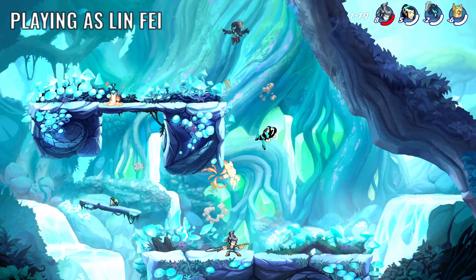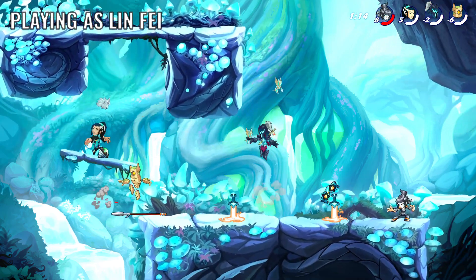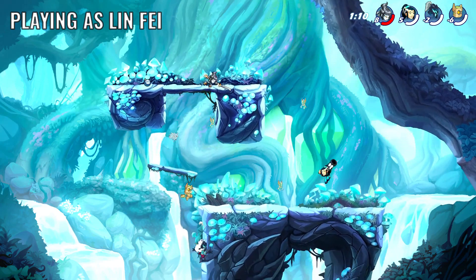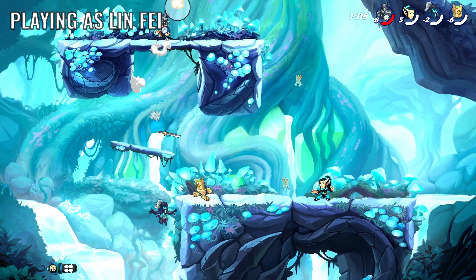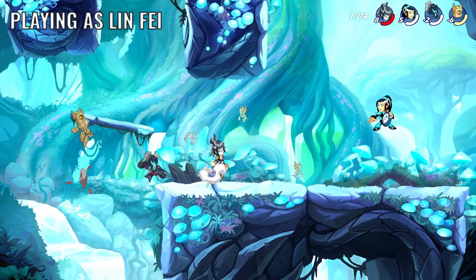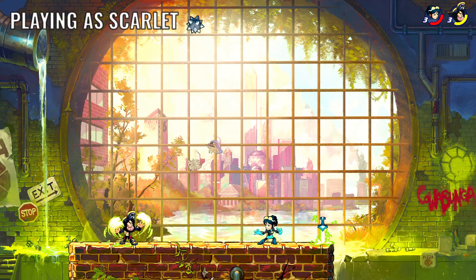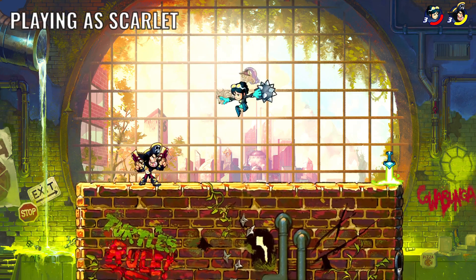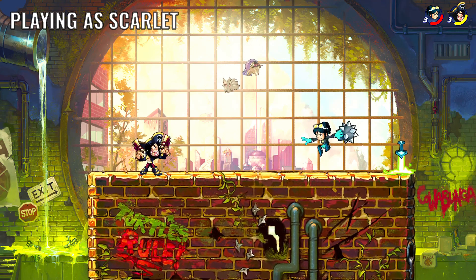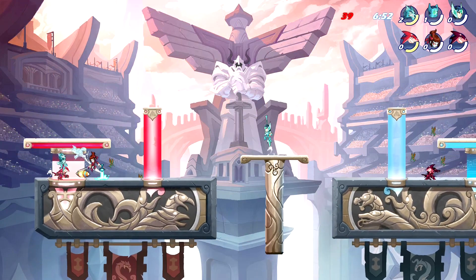During in-game situations you should be aware of spawned gadgets and opponents grabbing them. For example, in this game I noticed Hattori grabbed the Bouncy Bomb, so I got rid of my weapon and got ready to catch the item. It is important that you grab the gadget while it still has its first impulse, otherwise it might not work, just as it happened to me here.